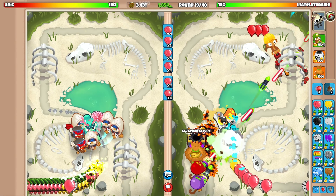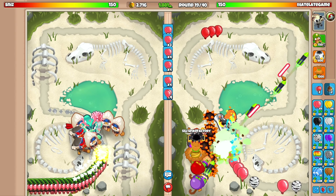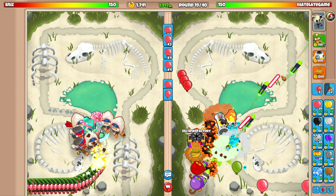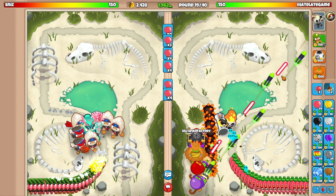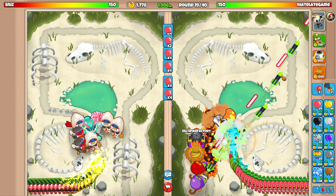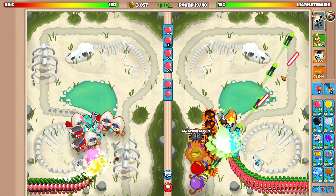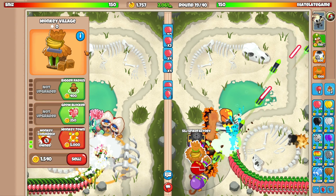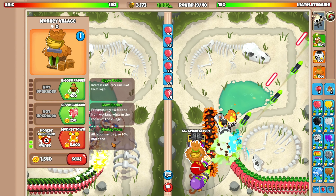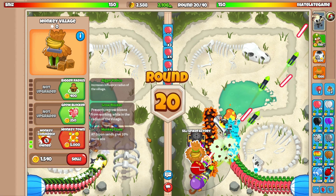I'm going to remove this obstacle — it's getting in the way a bit. He wants a quick and easy win — that's why he's only using ninjas, just building up XP for that tower. But we're not gonna let that happen. Going for the monkey town upgrade will increase eco by 10% on all balloon sends, which will be super nice.